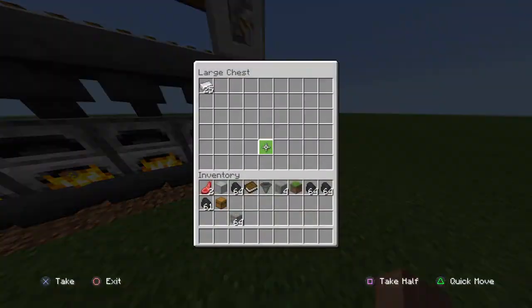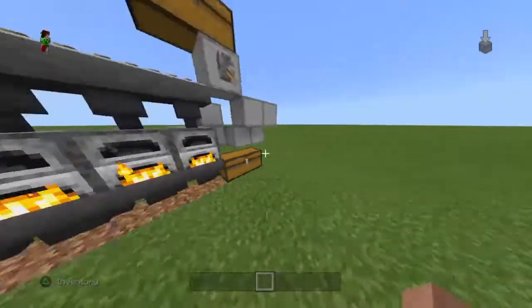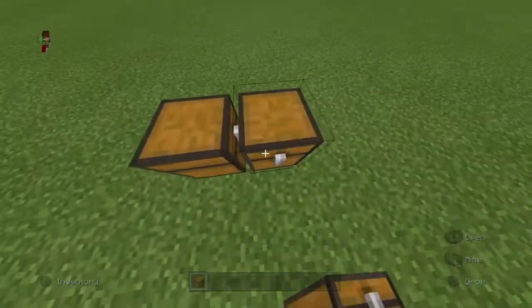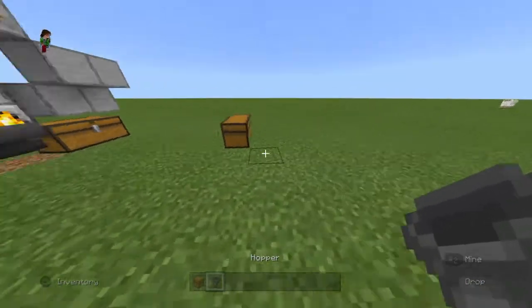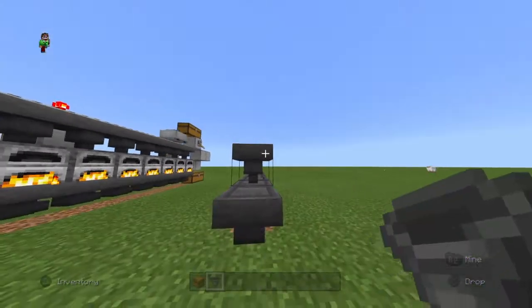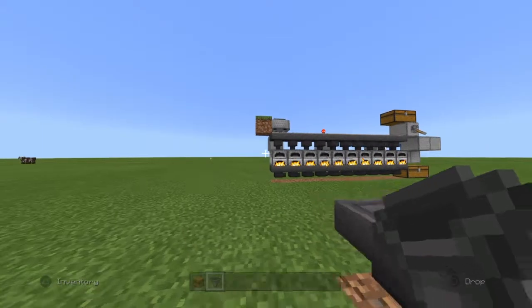We're not going to wait for the entire thing to finish, but while we're waiting we'll show you how to build it. We'll start with the chest, then build about 10 blocks across — one, two, three, four, five, six, seven, eight, nine, ten.